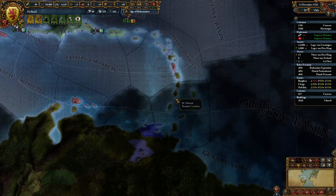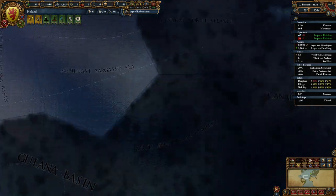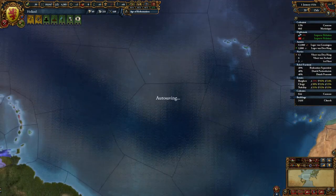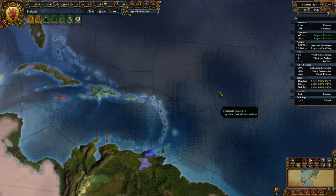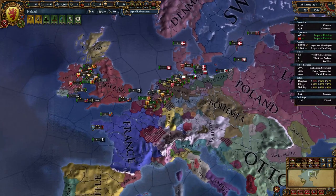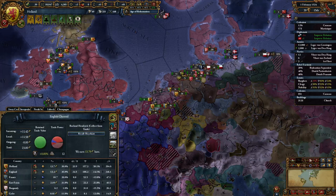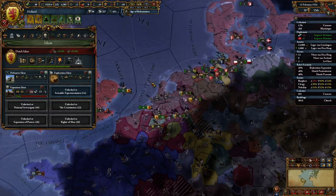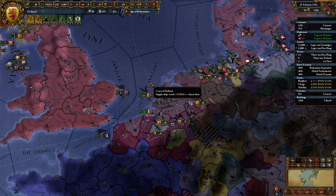Let's get another colony going. I'll try and do the ones that are all linked — that way the AI can actually defend them. Once all those are done we should get a colonial nation there, which would be nice. I think we need to get it to seven or eight, or is it ten? I can't remember. We have to get it considerably higher.